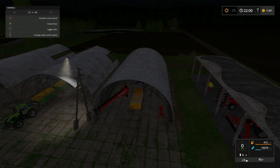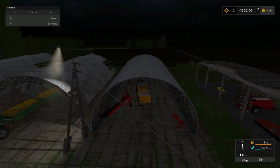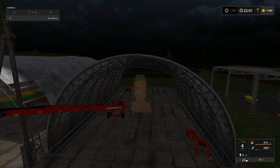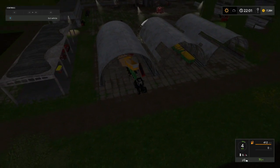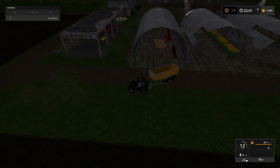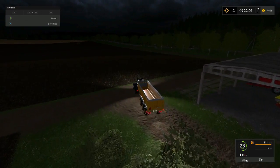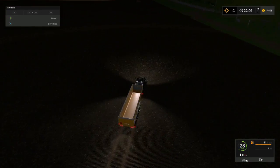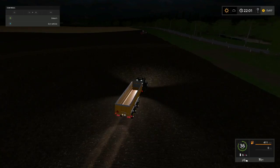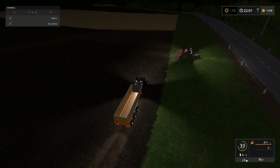We might want to just go ahead and dump these right up in here. Turn my cruise way down — about four miles an hour. We got a thing there, so I'm gonna start here and then unload here. All right, that wasn't too bad. Let's go check on that weeder eater — make sure she ain't getting too close. That would be Betsy — she's still got a pretty good distance.